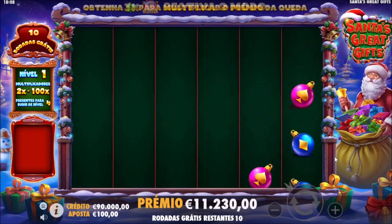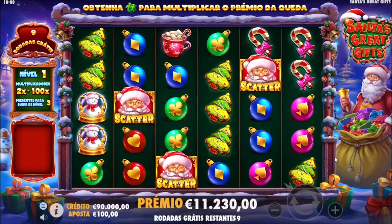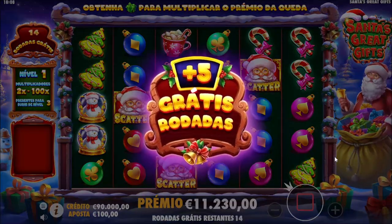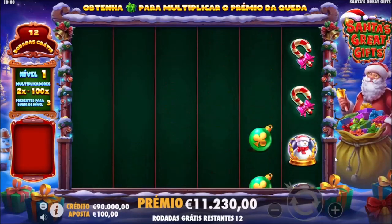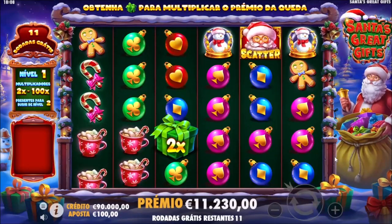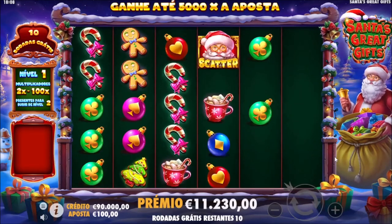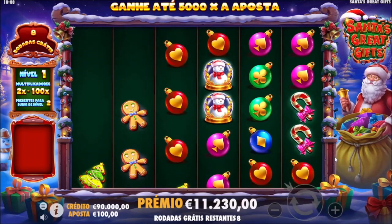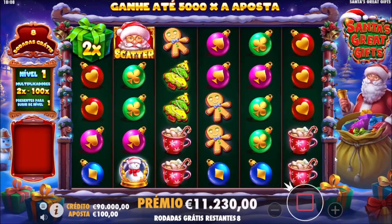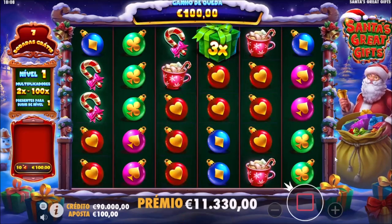Just pay up. We got another gift and a re-trigger — five more spins! We got another gift. Oh, almost re-triggered. We need two more gifts for the next level. The multipliers change perhaps. One left. We're into the next level.